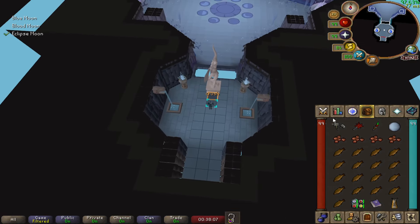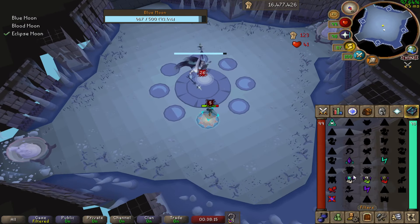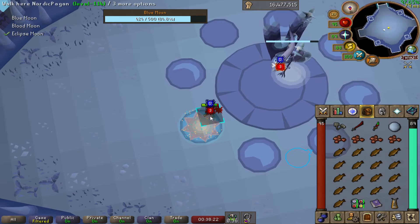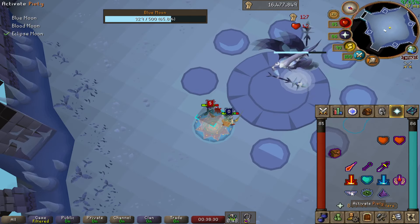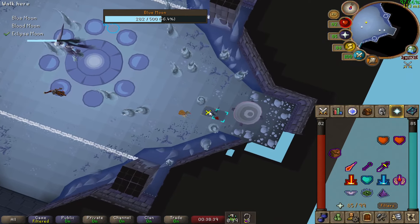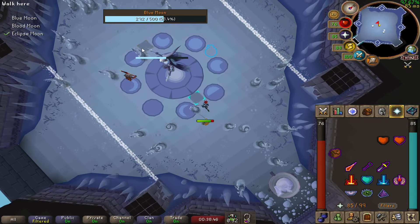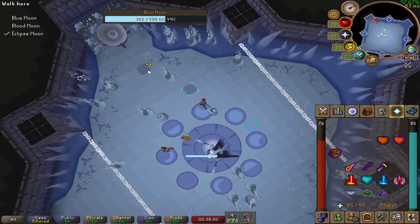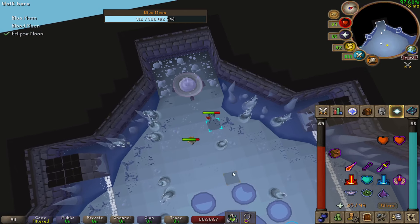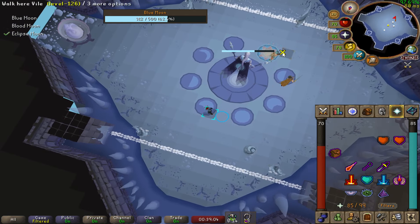Onto the Blue Moon — equip your Crush weapon, so I'm pulling out the Dragon Mace and jumping right in. It's exactly the same as the Eclipse Moon: just move between the highlighted glyphs and attack until a special attack happens. This is the tornado special, so I'm running as fast as I can to light the braziers without taking too much damage. In my experience, it's better to tank a tornado and light the brazier to prevent that healing — getting those braziers lit quickly is important because it stops the Blue Moon from healing. You can see it's now healing zero instead of 10, which drastically shortens the fight.